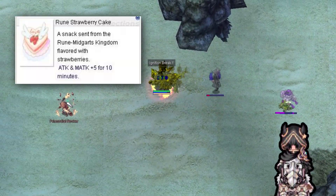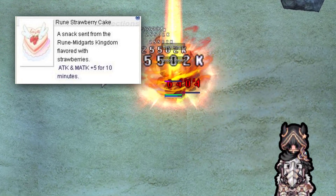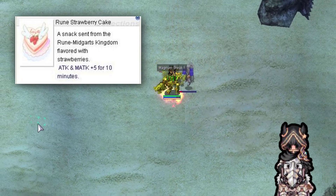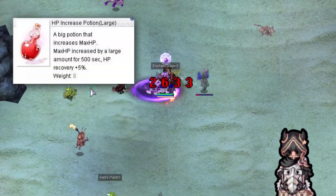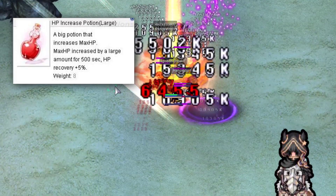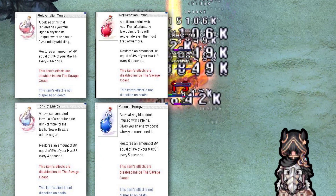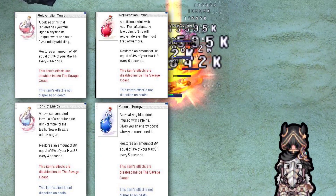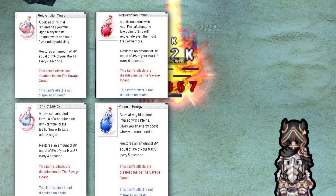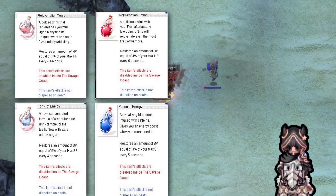Rune Strawberry Cake is a consumable that gives you more attack. At the dummies it gives around 100k more damage, so it's good to have to min-max — completely fine if you don't use this one. Hit Points Increase Potion Large gives more hit points and passive recovery. The next four potions give passive recovery of hit points and spell points. These four potions are crucial — use them every time you want to farm or do instances to maintain your hit points and spell points.